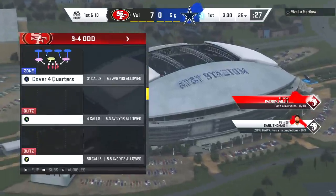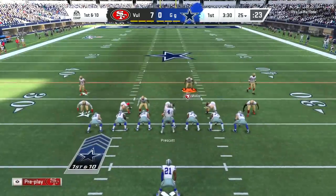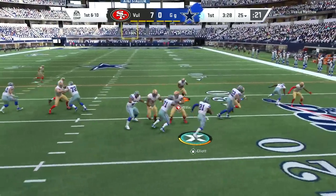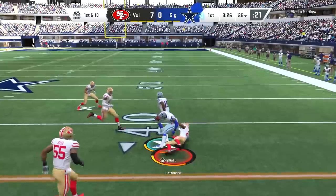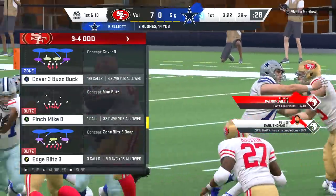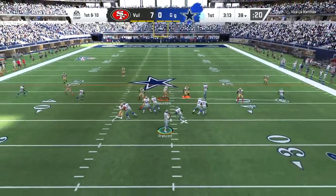Patrick Willis gets the pick six, and Zone Hawk is now activated — just 30 seconds into the game — as Willis scores the first points of the game. My opponent looks like he wants to run the ball, which isn't really going to help us with the x-factor counter. There's nothing to do with the x-factor when my opponent runs it, and he gets the first down with Zeke. I tried to lay him out with Willis and missed.